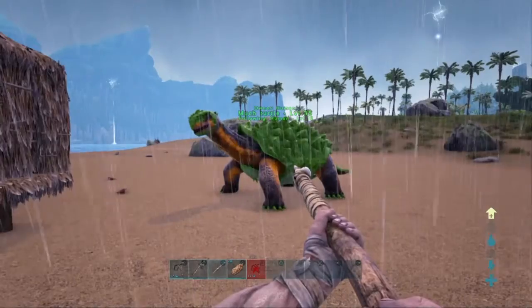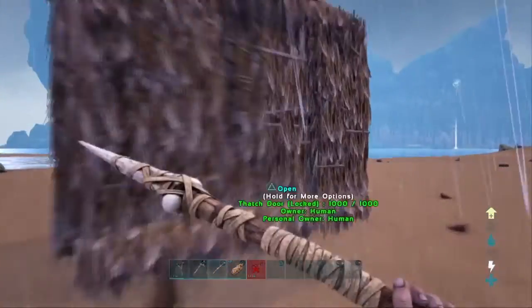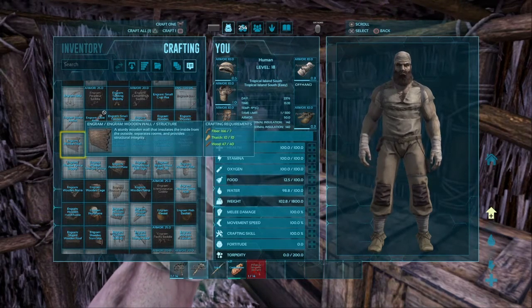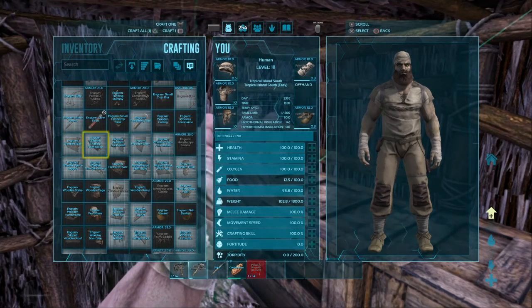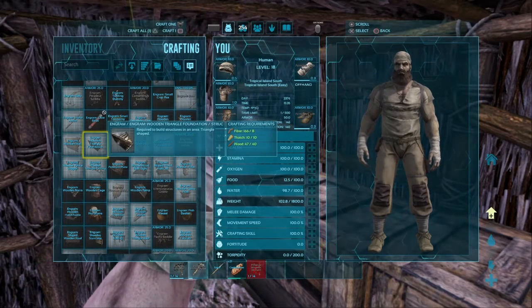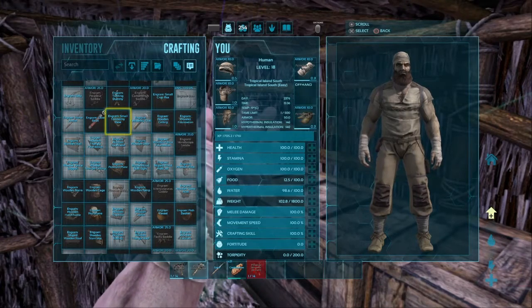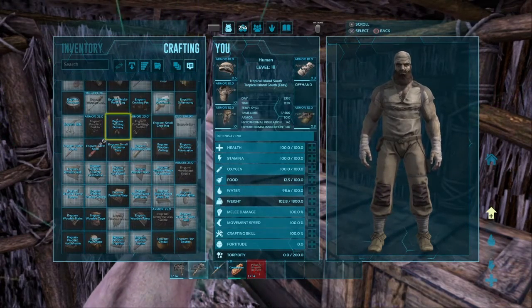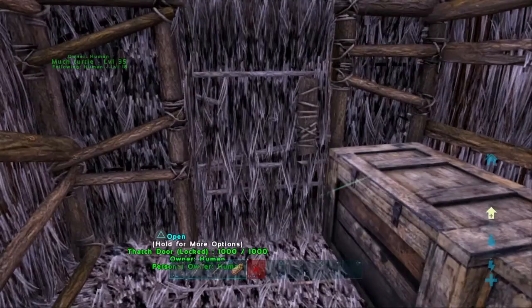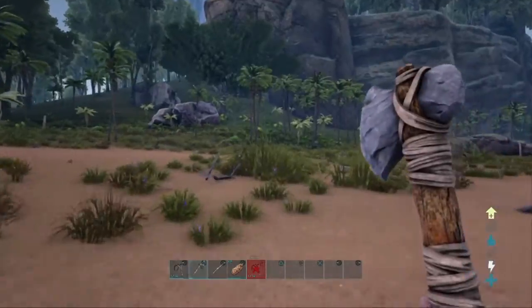Look at all the engrams we just unlocked. The other main thing I wanted to do today is make the base bigger and better. I'm thinking about going for a wooden house. There's more to choose from with wood — wooden triangles, foundations, ceilings. I'll do a regular wooden foundation. It takes more thatch and wood, so we're going to have to chop down a lot of trees.